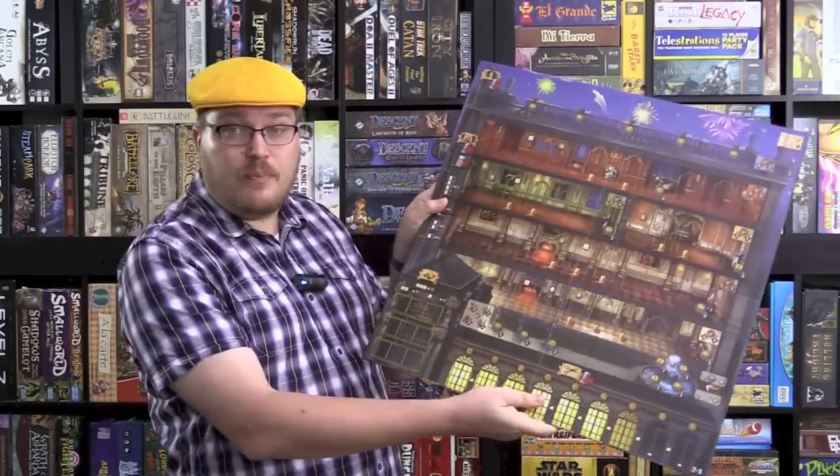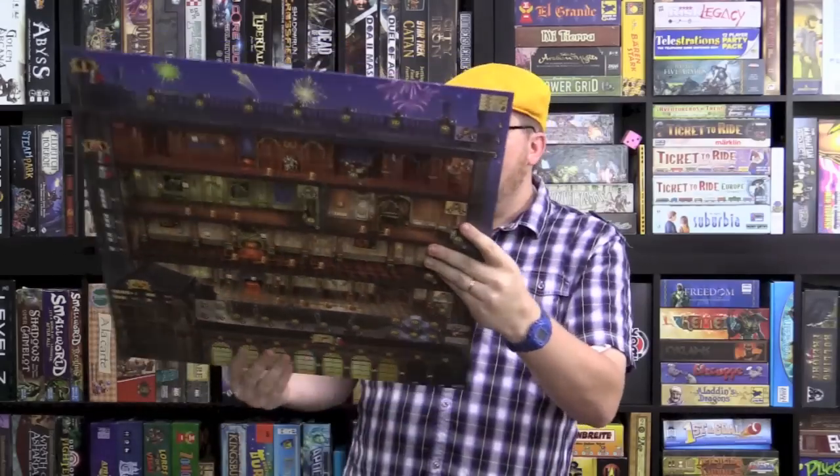This game is actually quite solid in its mechanisms — everything works together really well. The artwork is really good, and the components are good, though they could have included a bit more money, especially for five players. The game has two sides of a board: one for two to three players and one for four to five. Dresses and materials come out randomly, so you have to kind of guess. Blue cloth is much more valuable than other colors. Masters are critical because they can do actions like hiring and make the best dresses, placing them in the most prominent positions.